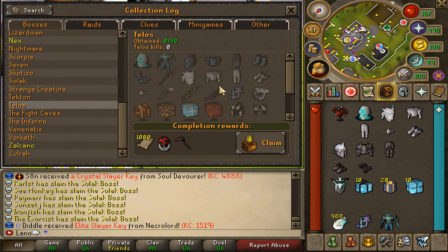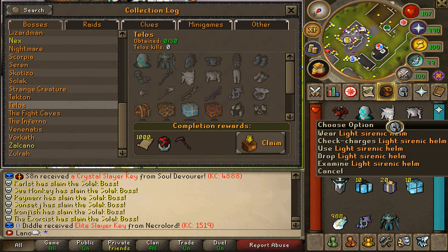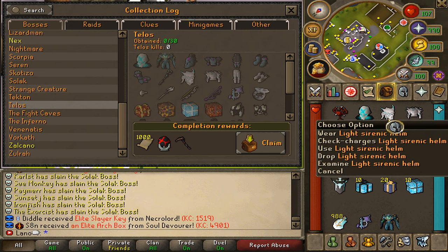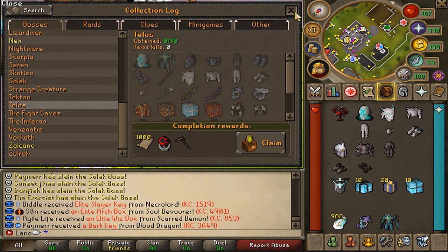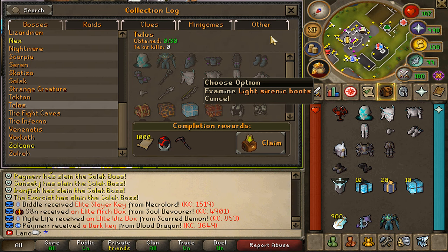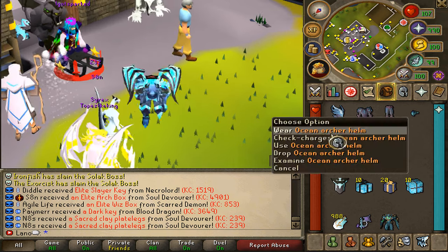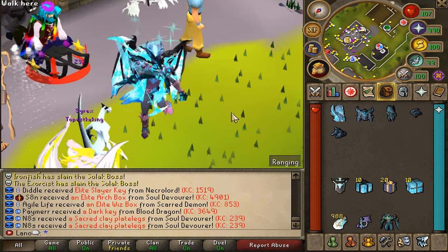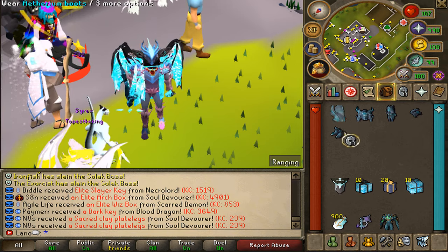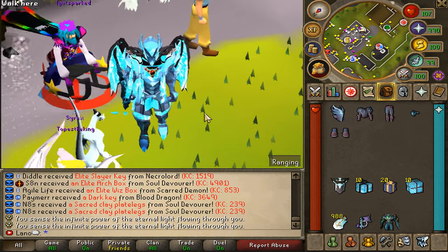Together with the brand new boss, insane new items come with it. Type 'collection log' into the chat to check out Talus's collection log. You'll find the brand new Ancient Sigil — one of the most expensive items in game. You use the Ancient Sigil together with the Dragon Relic to combine it into a brand new item called the Ocean Archer Set. You also need the Light Sirenix Set, obtainable through Talus, and combining everything creates the Ocean Archer armor. You can even get an upgraded version from the Sirenix set through the Talus boss.